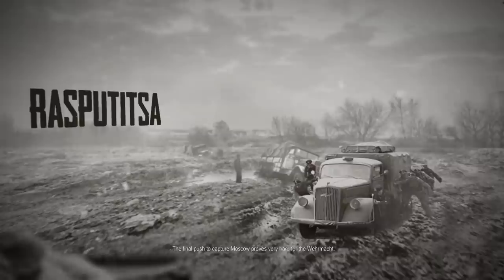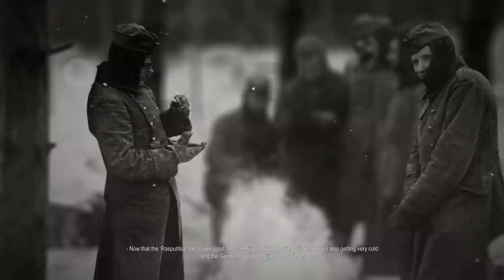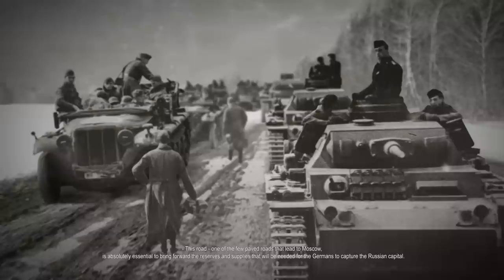It is October 1941. The Germans' Operation Typhoon just entered its third week. The final push to capture Moscow proves very hard for the Wehrmacht. Now that the Rasputitsa has frozen solid, the offensive may be moving quicker, but it's also getting very cold and the Germans are not equipped for winter. That doesn't change the fact that they are still in a hurry to get to Moscow — it is essential to capture the towns along the Moscow Highway, one of the few paved roads that lead to Moscow, to bring forward the reserves and supplies needed to capture the Russian capital.